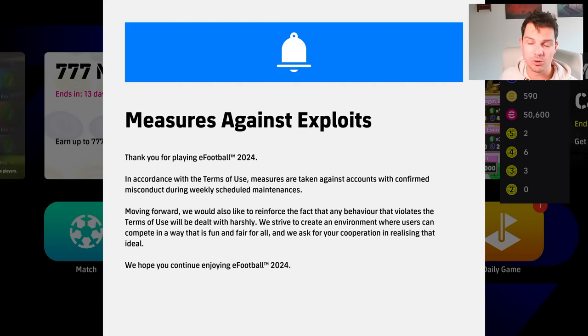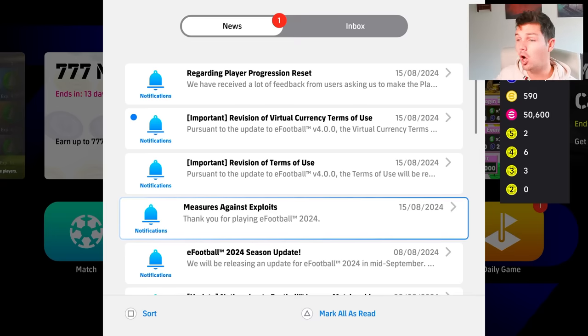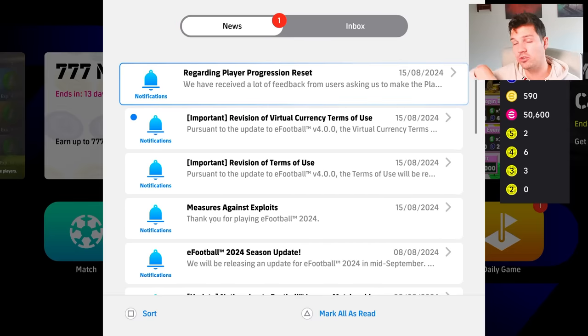I hope they do take a firmer stance on this because it has been creeping in with weird games happening every now and again. In saying that, I would say 80% of my matches online since eFootball 22 launched have been really nice — it's those 20% that are frustrating. But that's not always exploits; there's also other issues like net code and stuff. All in all, I think I've been impressed a lot with the online ecosystem in terms of the online connection.